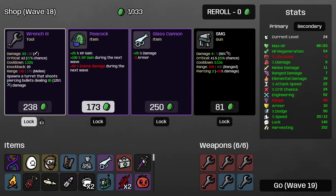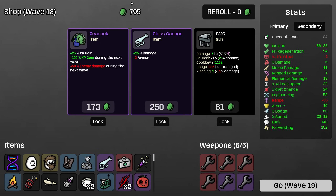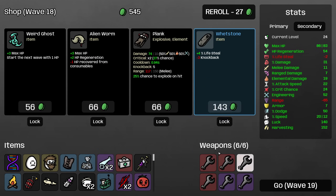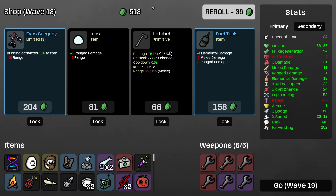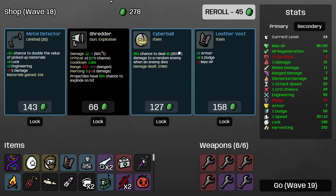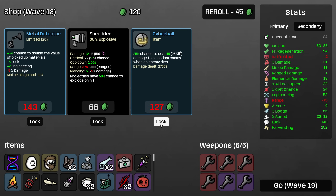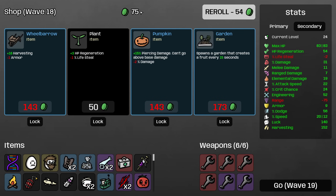Now that we have Pocket Factory our waveclear is going to go up massively — very happy about that, even if it's only in wave 19. And with the Glass Cannon, we potentially have a chance to kill the bosses because that's going to be a lot of additional damage. I'll buy Eye Surgery and roll again. Cyber Ball or Leather Vest — I guess I'll buy Leather Vest. We don't need Cyber Ball for damage against the bosses. Just buying defensive items is most important so I don't randomly die.